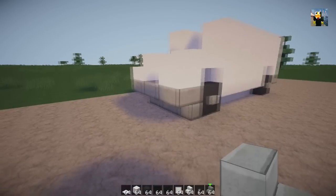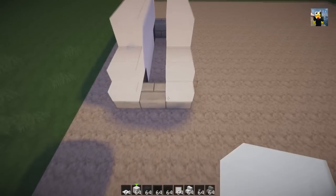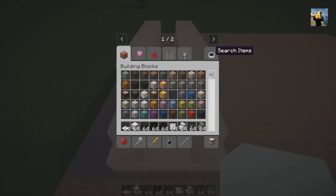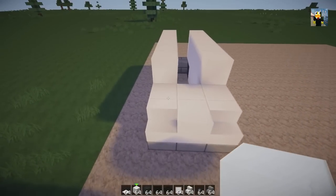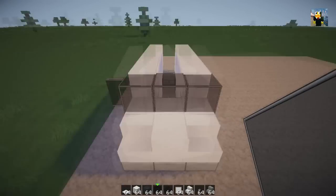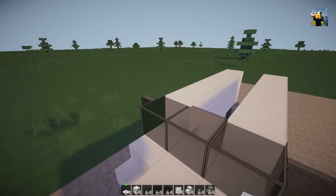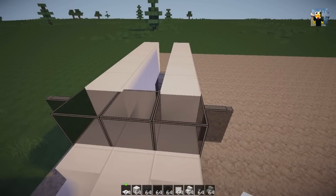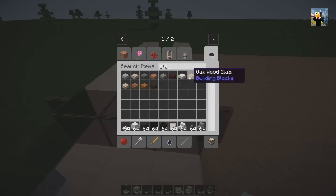Dubs obviously thinks so too because this is his design and I haven't tweaked anything — it's just such a good-looking van. Put down a quartz block and use some full glass blocks across for the windows, and add some wing mirrors on the side which looks absolutely amazing. If you have World Edit, go over the top with some snow at one thickness; if not, just get out some slabs.